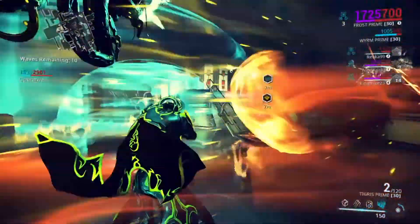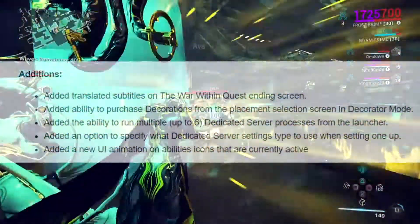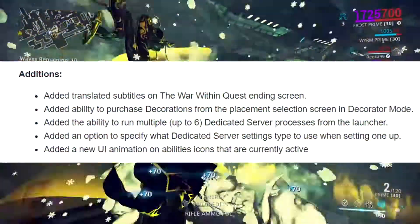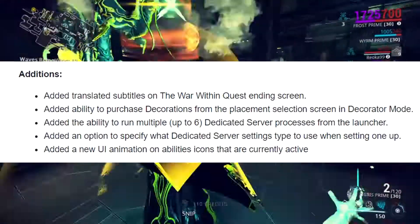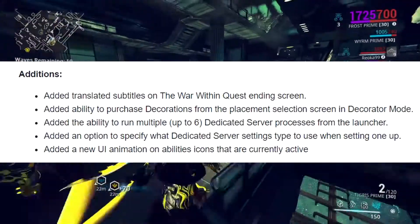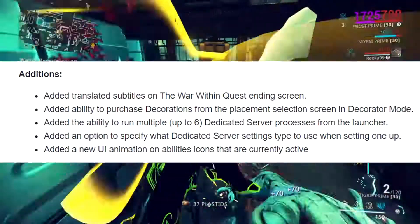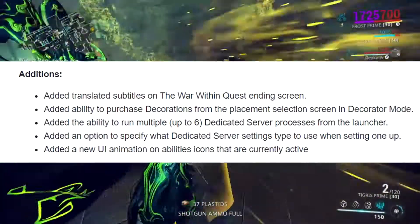Starting off with additions: they added translations for The War Within for other languages, which is really good. They also added the ability to purchase decorations from the placement section screen and decorator mode.